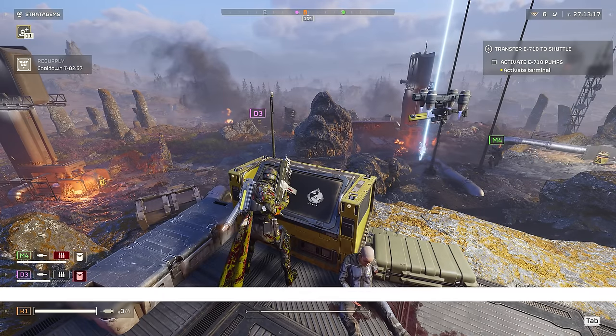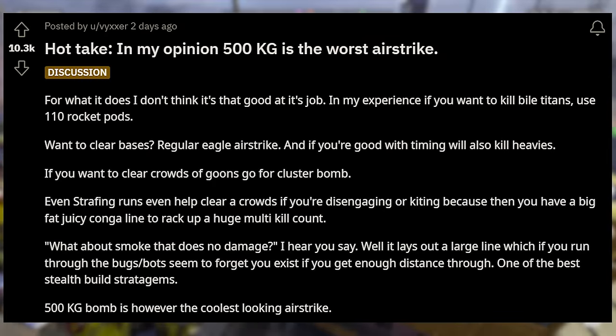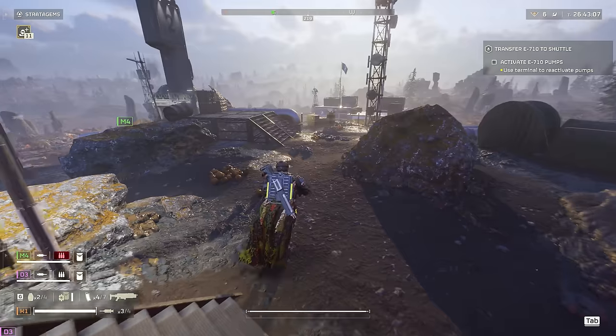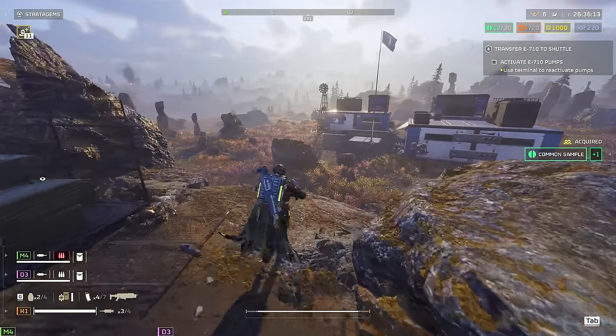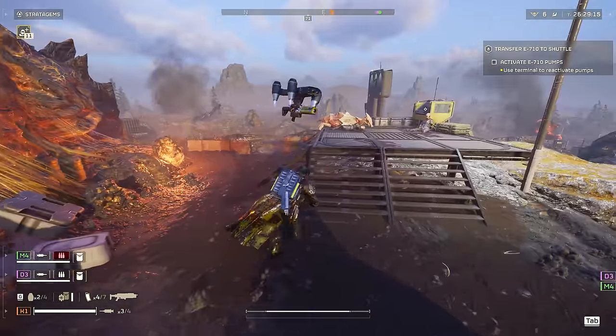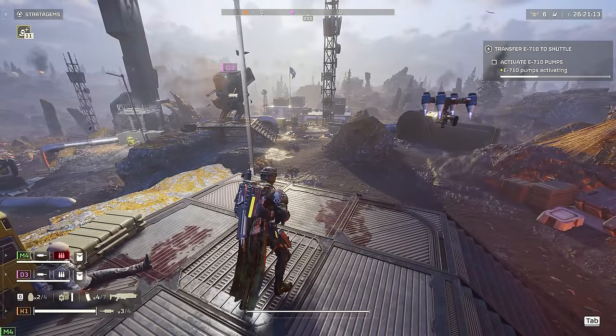Moving along — we've got two Reddit posts, both with quite a few upvotes, zeroing in on stratagems. The first says, 'Hot take: in my opinion, the 500kg is the worst airstrike,' and it basically lays out each alternative airstrike to the 500kg and lists where you can use them and just how effective they are in comparison. They do say the 500kg is the coolest looking airstrike, but the Helldivers community has been voicing concerns over the strike for a while now, mainly due to the inconsistent nature of the explosions, as enemies have literally walked through the blast as if nothing happened. The second stratagem post is a pretty hilarious rant about the 380mm cannon, which I'm in total agreement with.